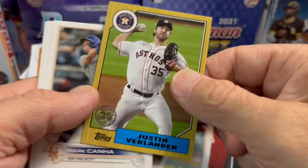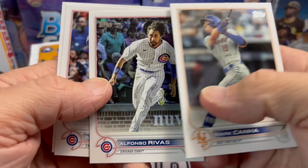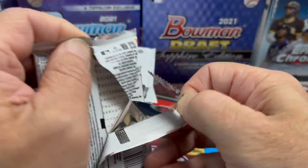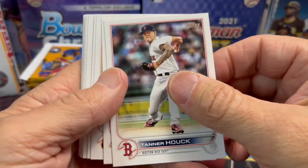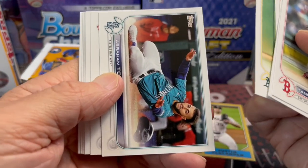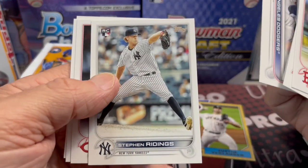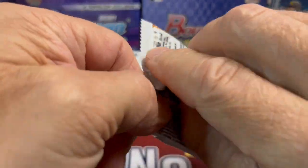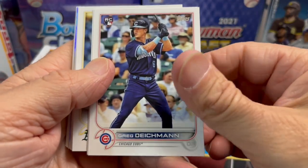We have a Justin Verlander. Here's obviously one of the rookies — not a big name. But they kept so many people out of this set: Suzuki for the Cubs, the shortstop for the Astros — a whole bunch of guys left out. I'm glad they did the short prints this way with the big guys versus what they did with Vlad Guerrero in 2019, where the Vlad short print was pretty common and his update rookies had very little value.